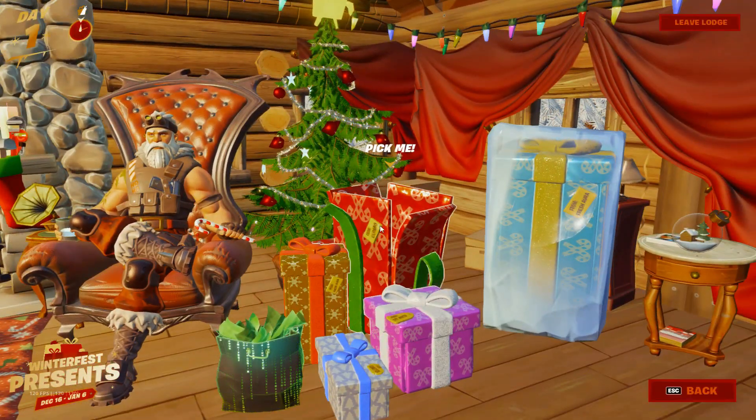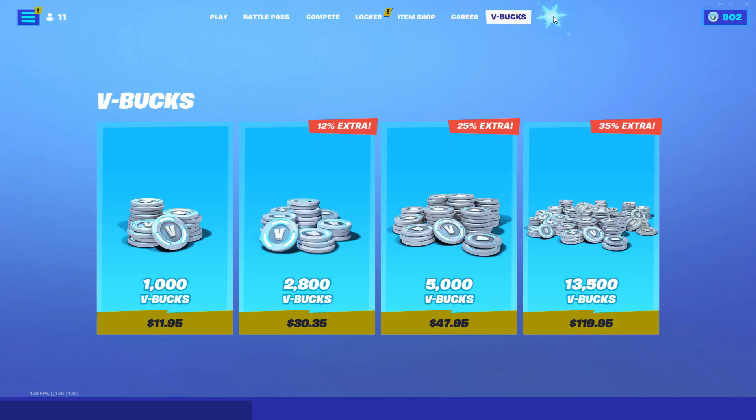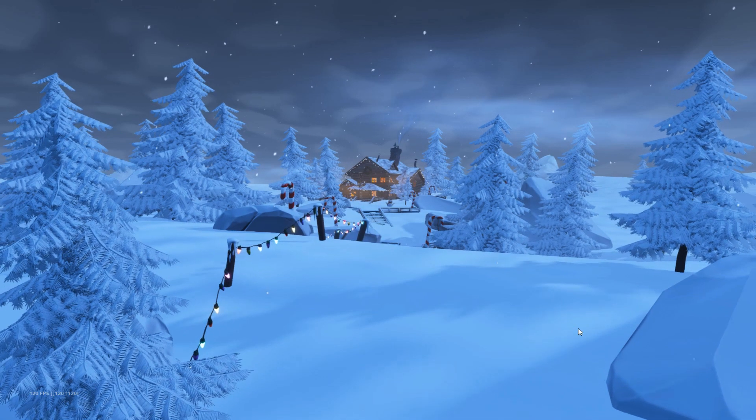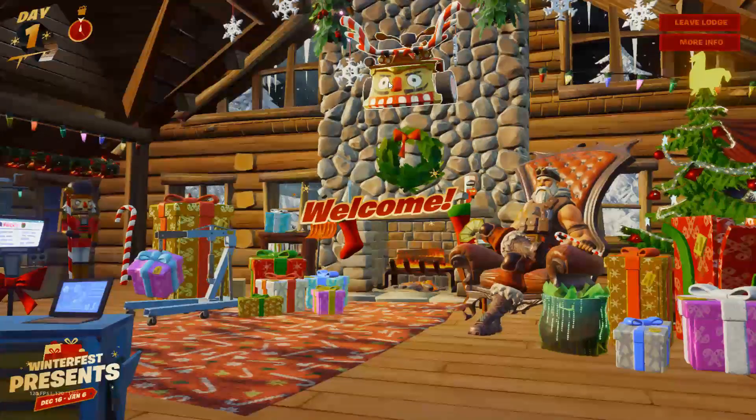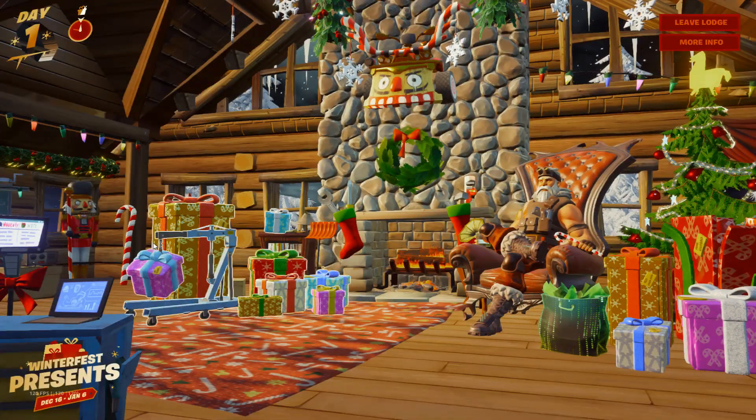So before you get it, you have to go into the lodge, which is Rannister V-Bucks. It's like this little winter thing. Press visit lodge, and then here's like Godcrasher, Santa, Christmas.